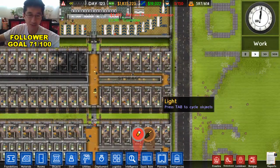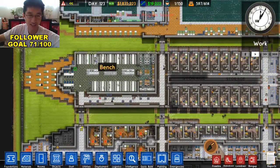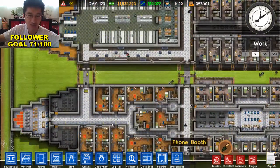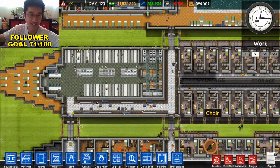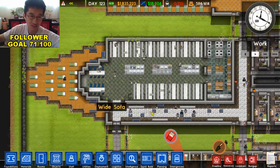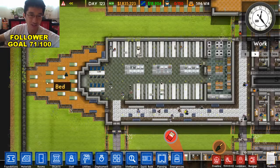Coming up on floor 7, we've got more nice rooms. The main thing about floor 7 is we have a fancier dining hall up here where the protective custody guys can go have their meals safely, away from the peasants of the lower class. We're also starting to get into our outdoor space — the front of the ship now has a sunbathing area with all these little comfy beds.